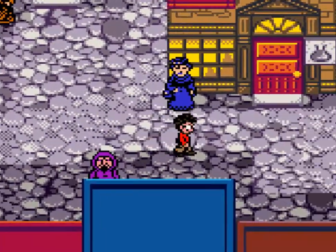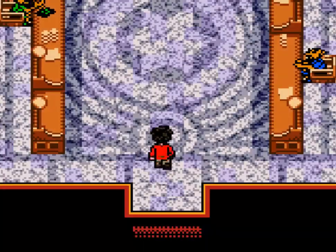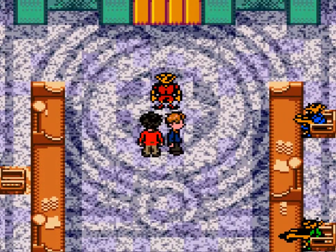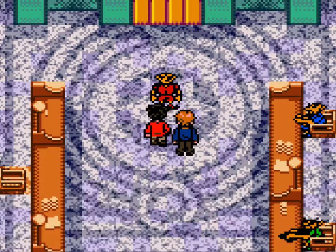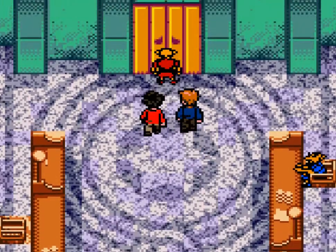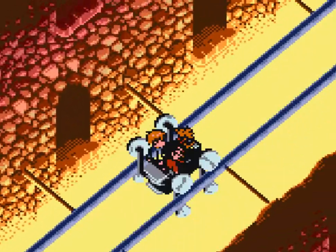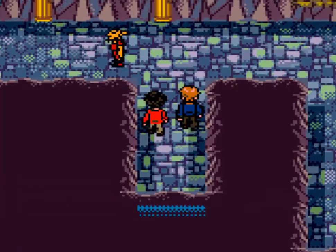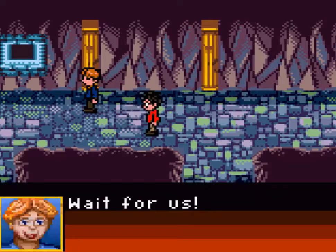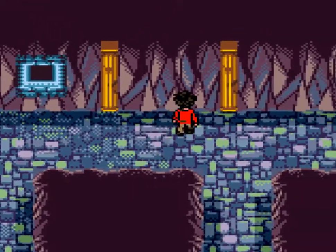Hi guys, welcome back to another episode of Harry Potter and the Chamber of Secrets for the Game Boy Color. In the last episode, we got out of the Diagonally place, and now we are in Diagon Alley. Well, at the moment we're in Gringotts Bank. In this episode, we are going to be getting our money and Hogwarts equipment. And also, there's a powerful monster that we will be facing in this episode. You'll just have to wait to find out what that is, because I'm not going to spoil it.